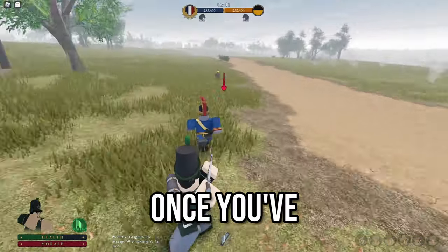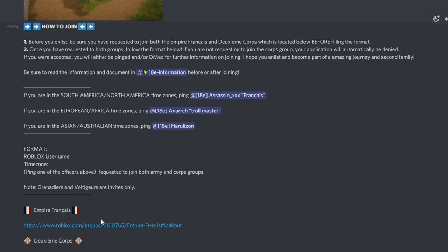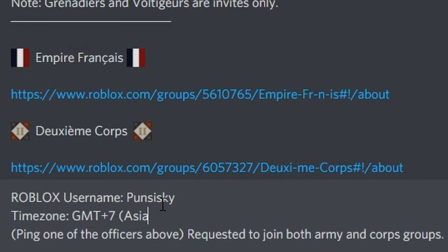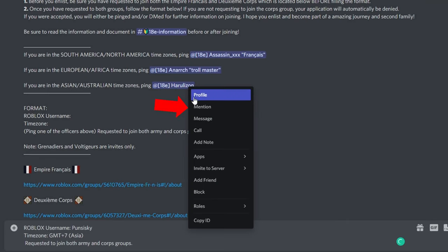And with that out of the way, once you've made up your mind on which regiment to join, just head over to that regiment's enlistment channel and read the instructions. You'll have to put your Roblox username in and put your time zone in there. But if you don't know what your time zone is, just search up on Google: 'What is my time zone?'